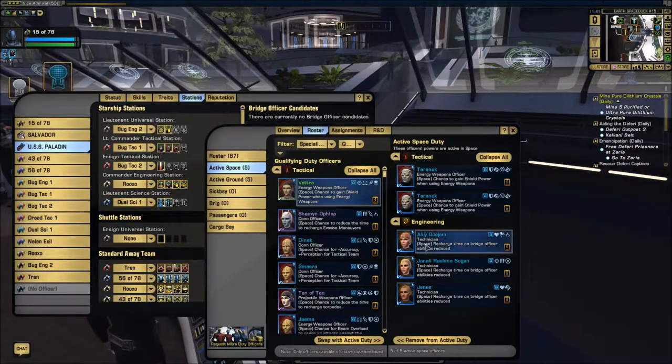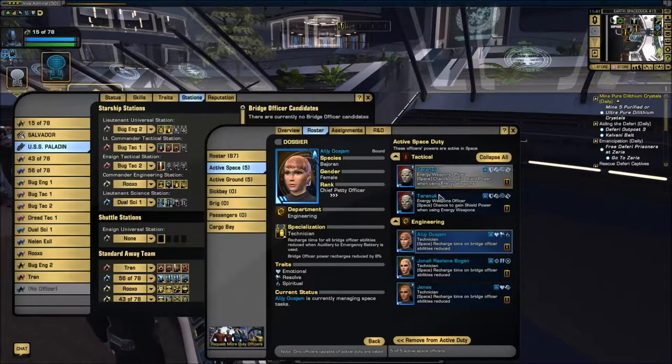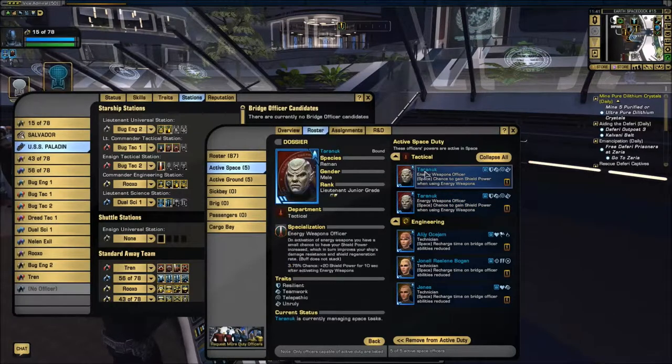The duty officers you need for this build: you need three technicians. I know these aren't purple, but the purple ones cost 12 mil. Basically, those recharge your bridge officer cooldown whenever you use Aux-to-Bat. With those three, each giving 8%, it adds up to 24% recharge time. Whenever I hit an Aux-to-Bat ability, all my bridge officer abilities get recharged by 24%. That does not work on shared cooldown — only on regular cooldown.